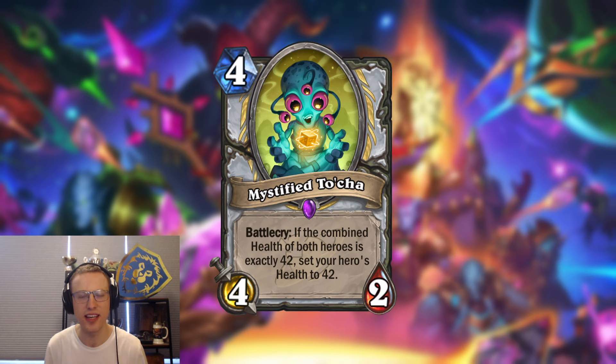Because it has to be exactly 42, it also allows for some counterplay from the opponent. For example, if you're at full health they can put you down to 11, making it very hard to heal just one point and rendering this card unusable. Or if they have a five attack minion on board and you're at 15 health, they can decide not to attack. So I expect both players to try and play around this card.